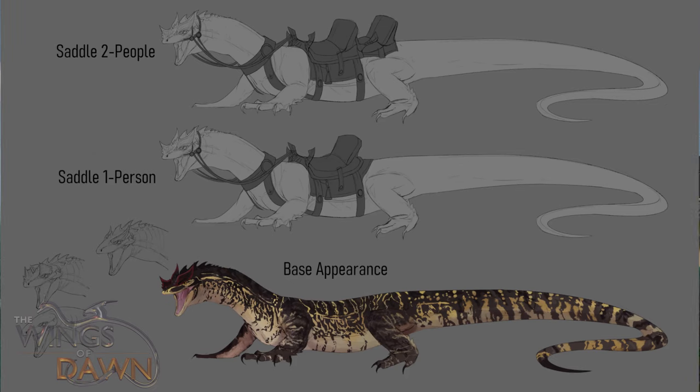This creature does not yet have a name, so in the comments below I'll leave a message saying "name the reptile mount", where you can post names and ideas. The one we like the most will get a key for the tech demo early. The carnivorous reptilian mount will live in jungles and rocky terrain, being able to climb over rock faces with little to no effort or climb large trees. When tamed, this creature will be able to have two separate saddles: a single-seater and a double-seater. A single-seater saddle will not affect the movement of the creature; however, a double-seater will remove the ability to climb trees and vertical surfaces.